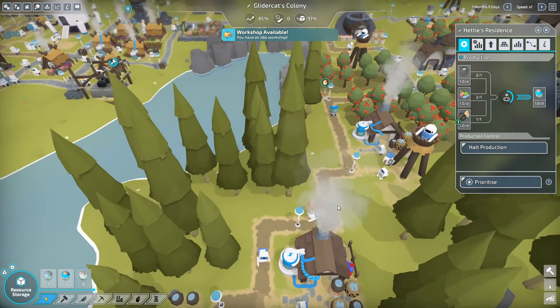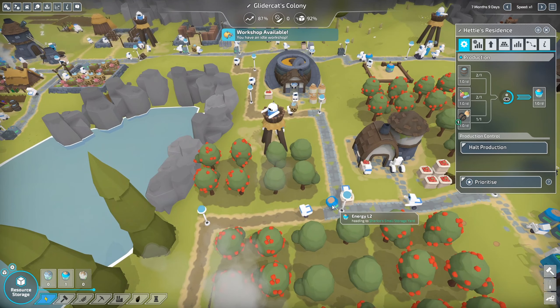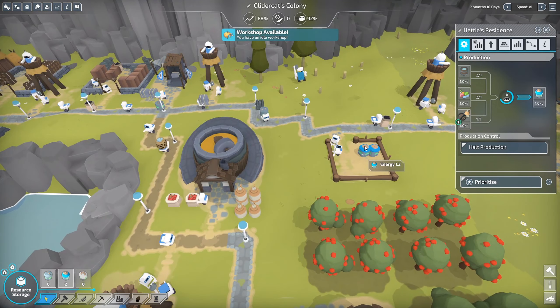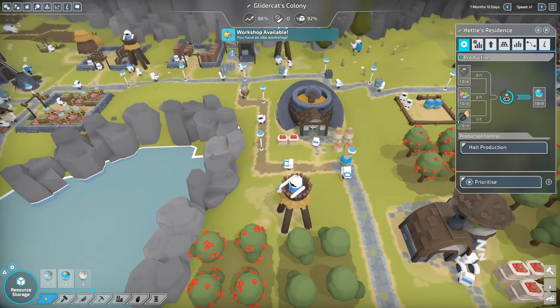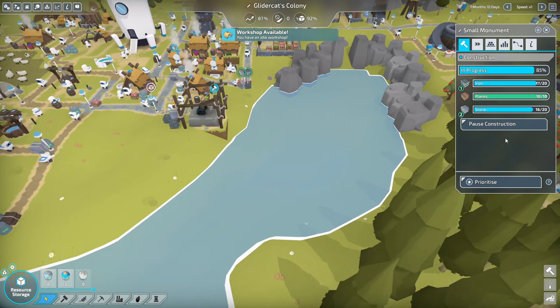These guys are kicking out their Level 2 batteries. There's one right there — let's see if it makes its way into storage. Yeah, it's working. We've got a couple already being stored. That's all cool. Let's check on the progress — 84%, we are almost there.